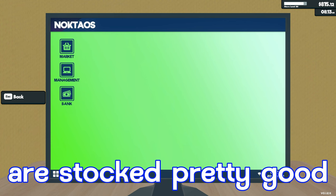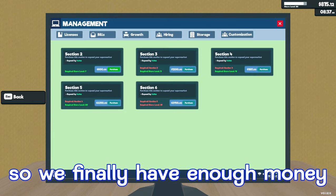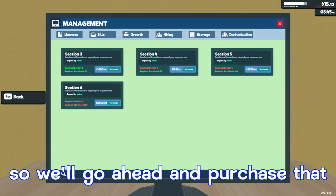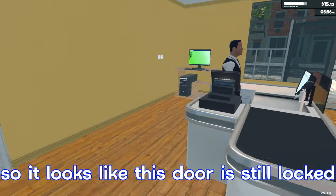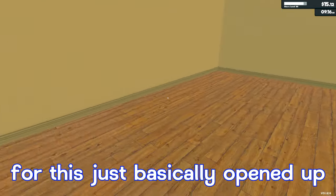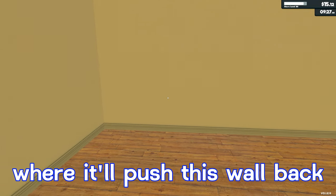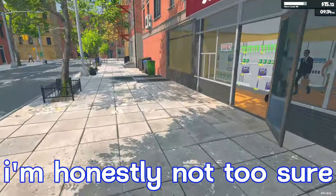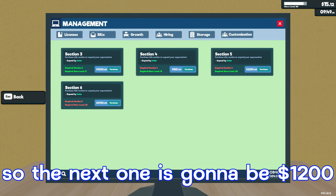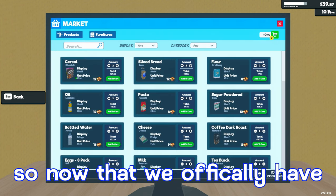Now that our shelves are stocked pretty good, we go to the management tab and hit storage. We finally have enough to buy the next section for the storage, so we'll go ahead and purchase that. It looks like the door is still locked — so this upgrade just opened up this area over here. The next one may push the wall back. The next section upgrade is going to be $1,200, which isn't too bad.